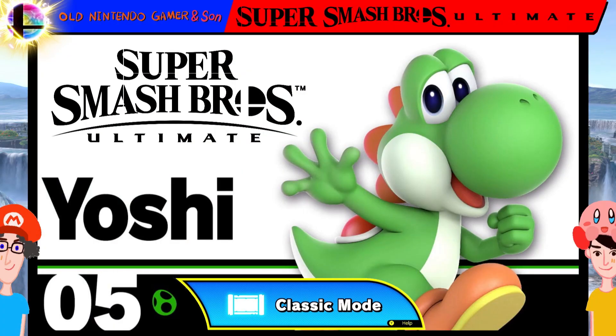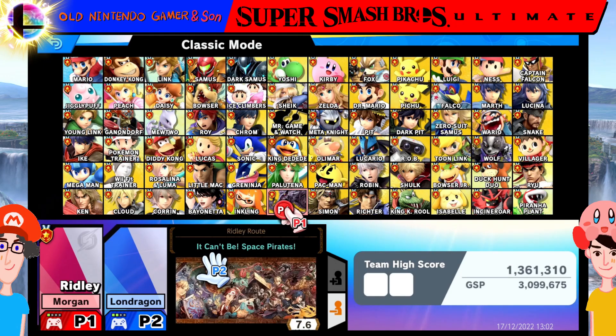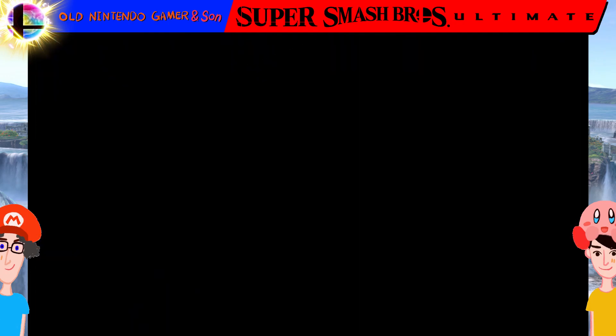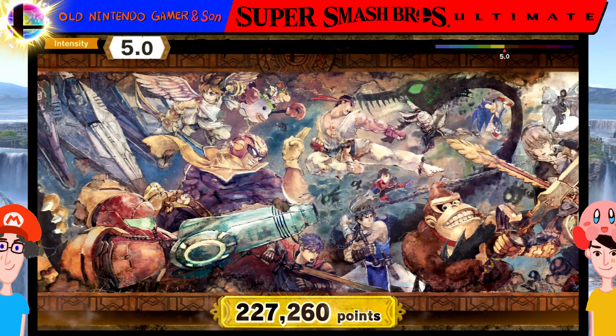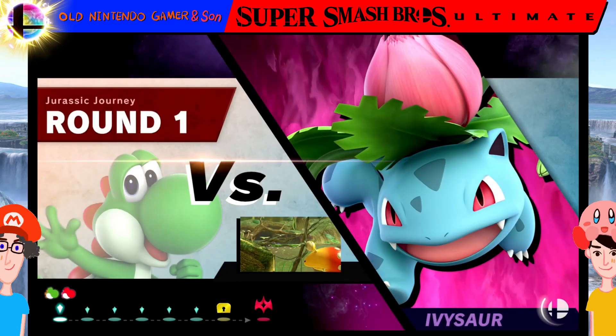Hello and welcome to another Classic Mode in Super Smash Bros. Ultimate with me, Old Nintendo Gamer. We're on to number five - it's actually our sixth video, but this is the number five Smash character. I'm a red Yoshi - I should have changed my color to blue. Max intensity again, always max intensity as we play through the entirety of Classic Mode with every single Super Smash Bros. character.